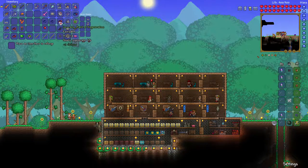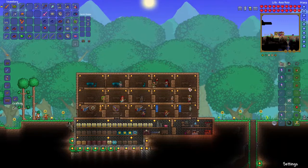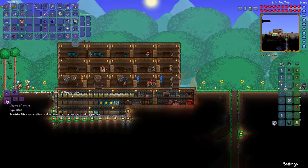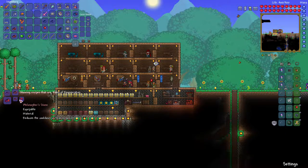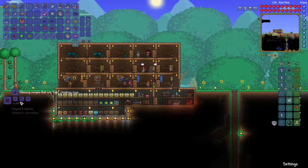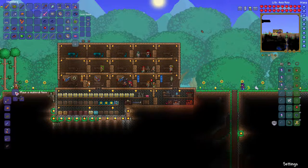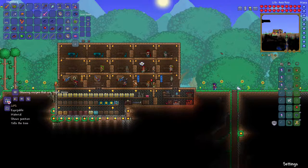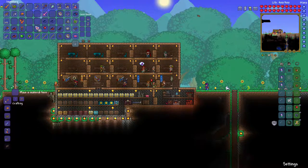I've got two extra spaces open. The charm of myths - you don't get the philosopher's stone until hard mode, so I can't do anything with that. In a regeneration band, yep. This turns into master ninja gear, but the tabby comes from hard mode and this comes from hard mode, so this won't be turned into anything for a long time. This - I can make a watch! All you need is a table, some gold bars, and a chain. So that is a project that can be done.